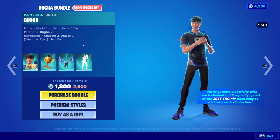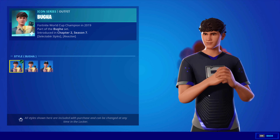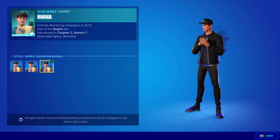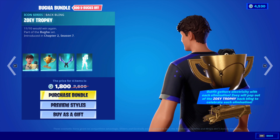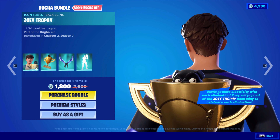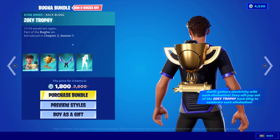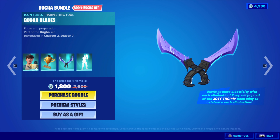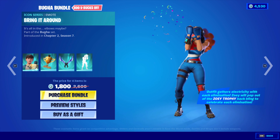The Booga bundle is 1800 V-Bucks, or 2600 V-Bucks if you get everything separately. In the bundle you get the Booga skin with three edit styles: the regular Booga edit style, the Booga Elite edit style which is reactive off of kills, and the World Champion Booga which looks really clean. You also get the Zoe trophy back bling — reactive on kills, the little pug Zoe pops up from the cup trophy. The Booga Blades pickaxes have an electric style with the word 'Zoe' written on the hilts. And finally the Bring It Around emote.